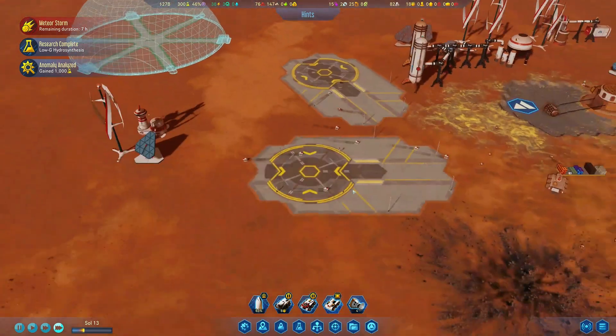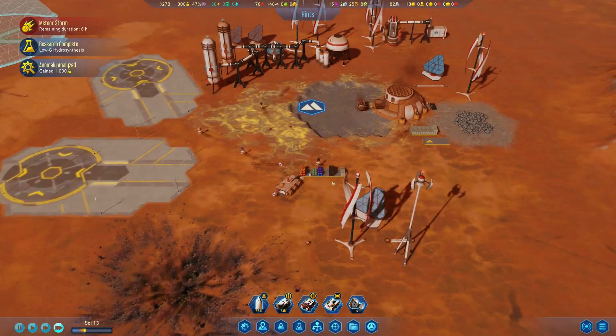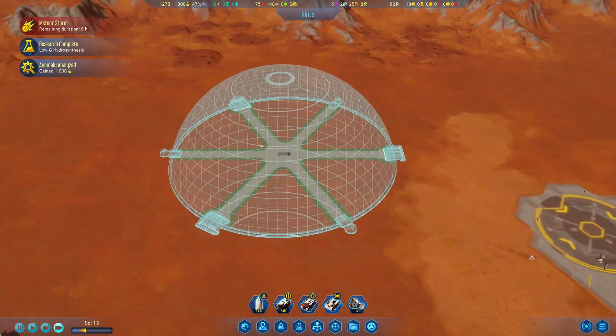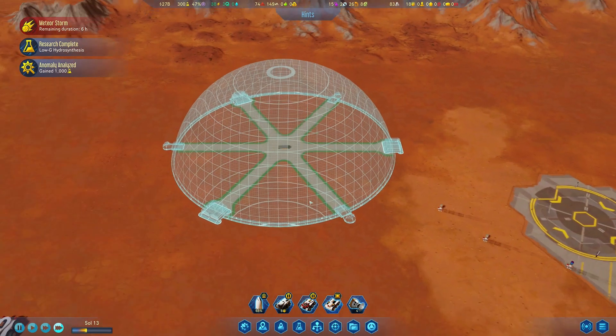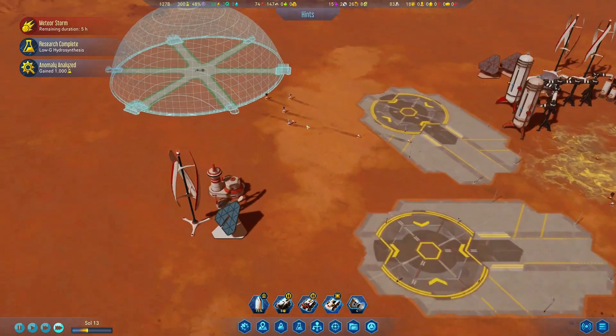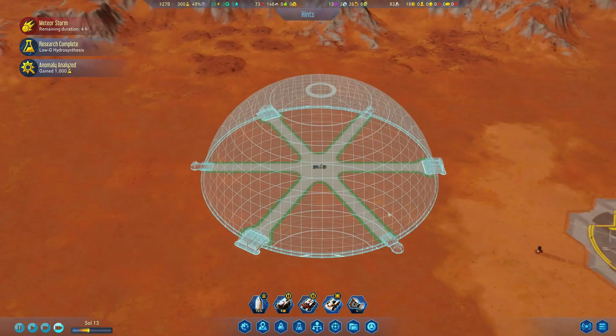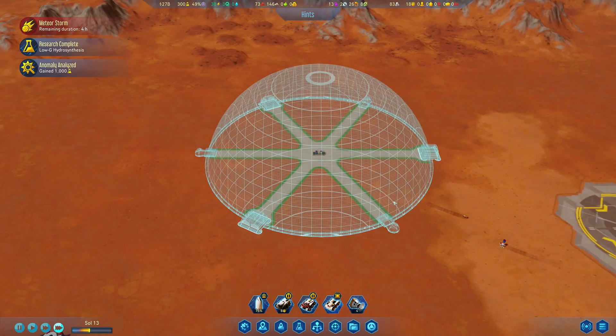What's going to start happening is these little drones are going to start gathering all the resources and going all the way back and loading them in. That's going to allow this dome to be built. But I think it's going to take quite a while, because look at how slowly they're moving. So I'm going to leave you guys for now and I'll see you back when this dome is built.